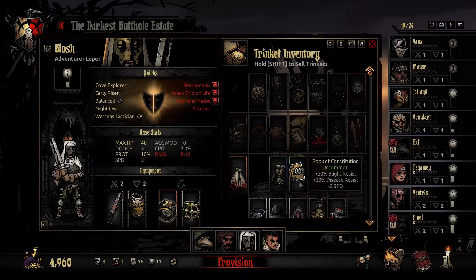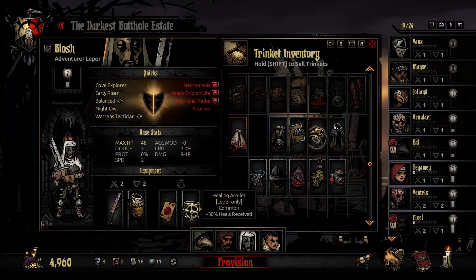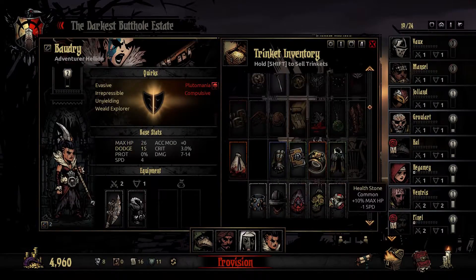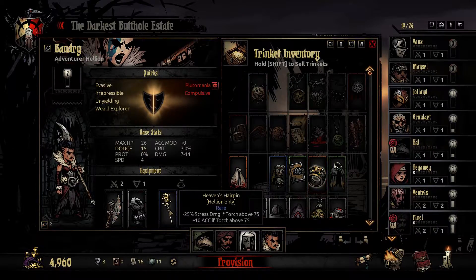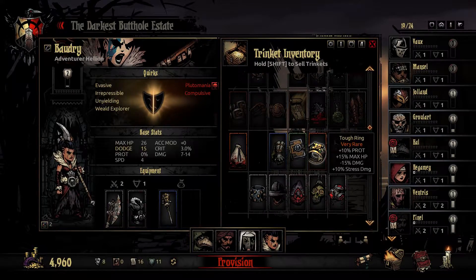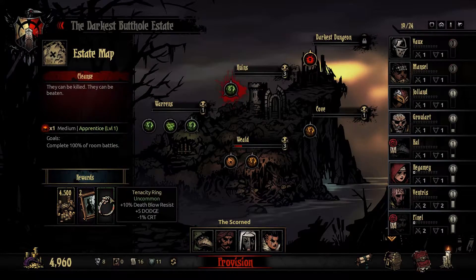Heals received - actually that's great, can't get rid of that. I could make you very tanky - heals received and then plus 15% HP. Maybe I'll give you heals received and HP. Then for the helion, we have this which is pretty cool: as long as we keep the torch above 75, which is what I'm planning on doing, she gets minus stress damage and plus accuracy. So we'll do that. I'll just give her the warrior cap - it's not the best but it should do.